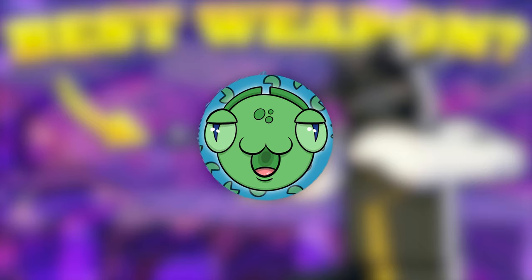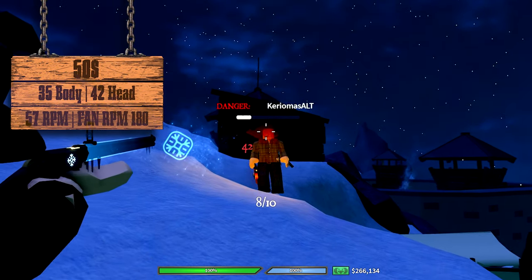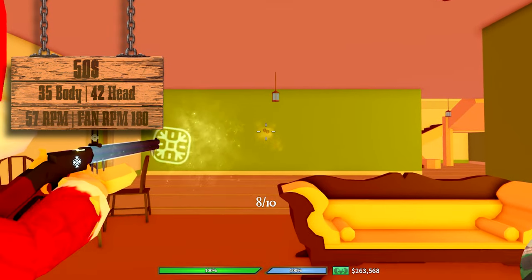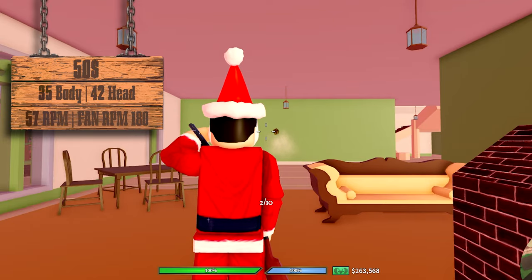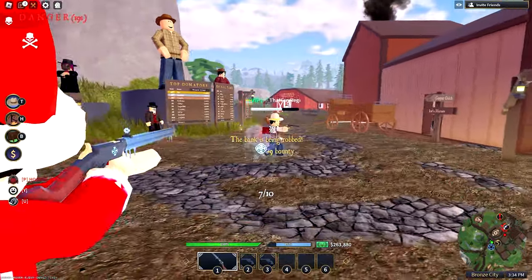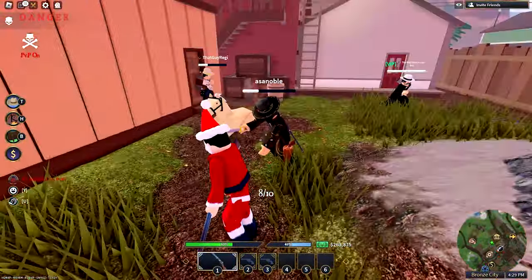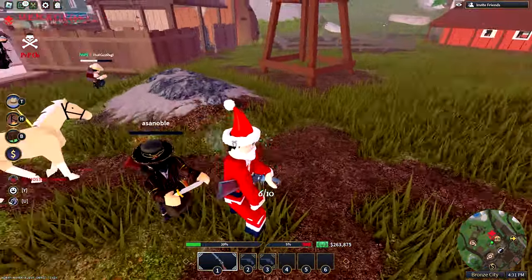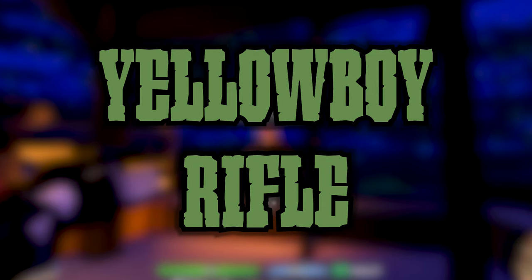The Volcanic Rifle: its pros are its higher ammo capacity, fast fire rate, great accuracy, the ability to be fanned, and low recoil. The cons are it's slow to reload, has low headshot damage, and it's dropped on death. I really like the Volcanic Rifle — I'm super bad at using it but it's all-around very good. I rate it a 9 out of 10. The frozen version is precisely the same except it doesn't drop when you die.